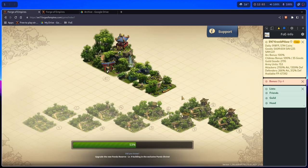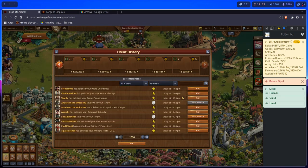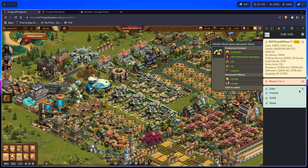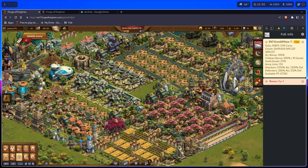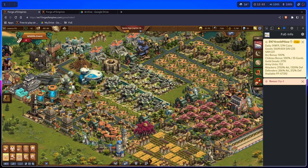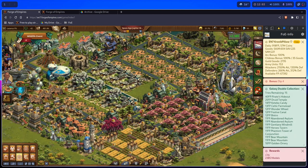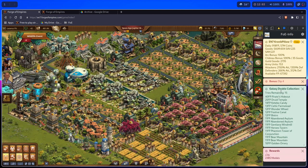When you collect your Blue Galaxy — we're going to have to adjust it somehow to include fragments as well, since fragments are going to be the new meta — when you collect your Blue Galaxy, it will open a Galaxy Double Collection panel. It will show you how many attempts you have, how many uses you have.